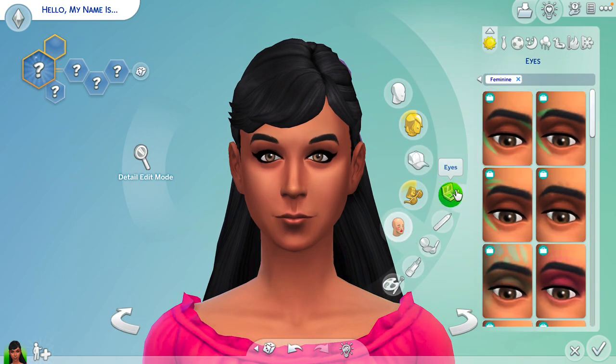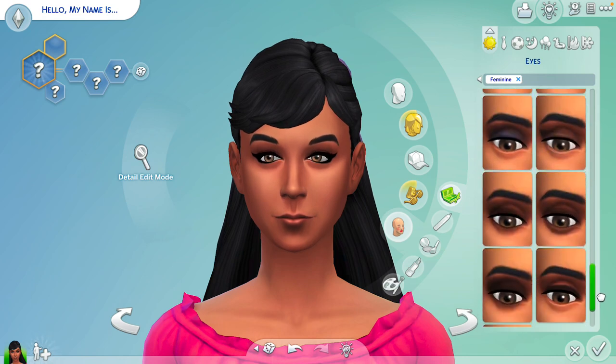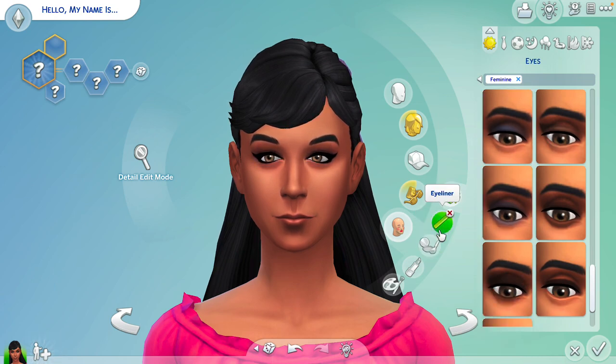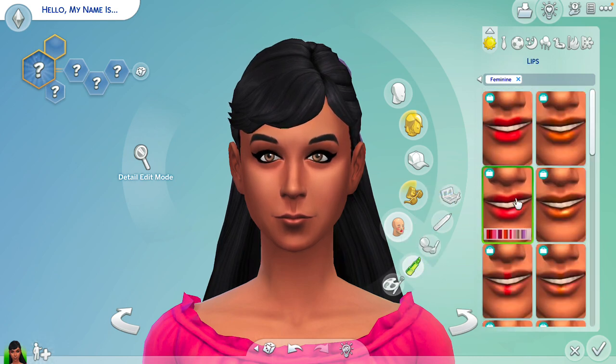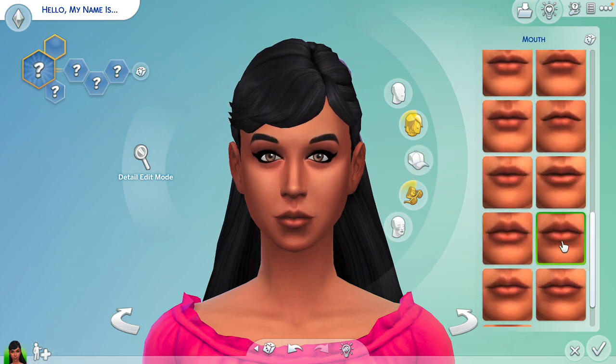Makeup — you can put eye color if you want to do that. You can do cheeks if you want. If you want to put lipstick, you can, but I don't usually put lipstick. I don't like this mouth shape, so if you don't like the mouth shape, you can change it to any mouth shape you want. I like that.